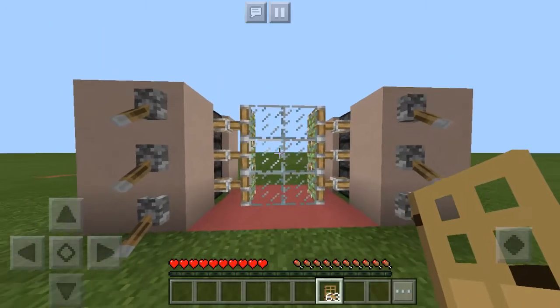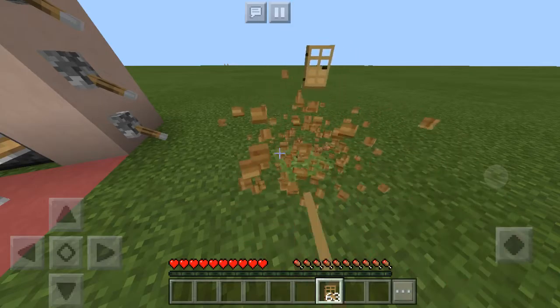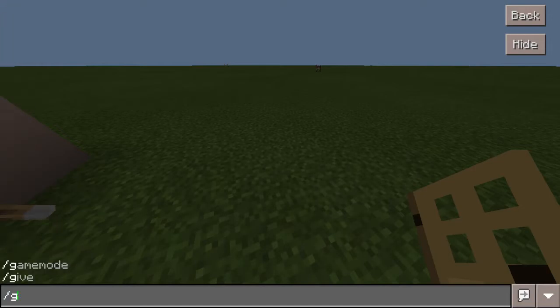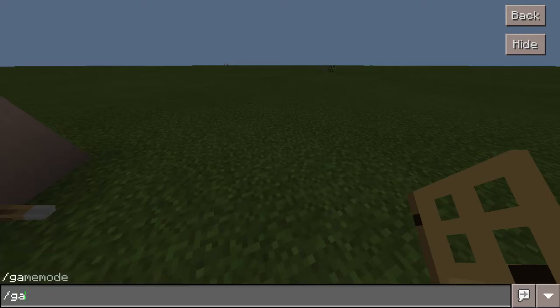And in this video, I'm going to teach you guys how to make it. But first, I want to show you that this door is just a normal door. It can close, and it can open. It's basically the same thing as this, but that's glass, and this is a normal door. So let's break this and I'll get started.